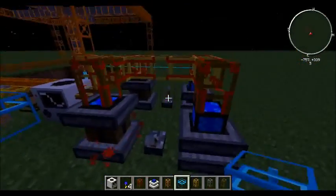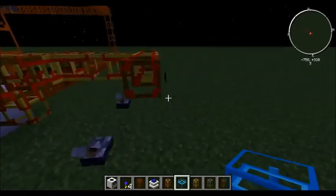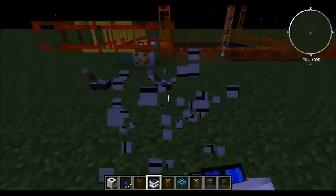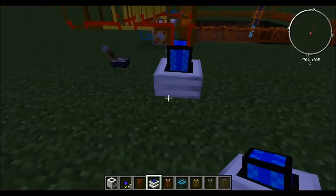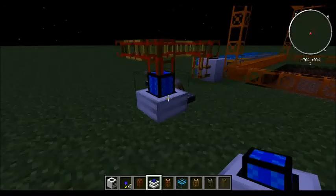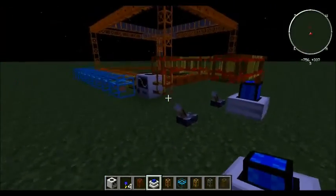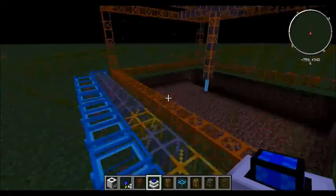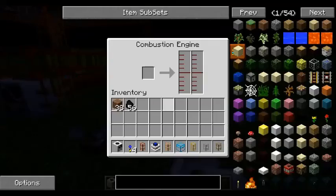So that was the cheap way. Now we're going to go on to a little more expensive way. By the way, you can also use combustion engines. Combustion engines are a little tricky because you have to put lava in there, and then you have to put water in there to cool the lava down so it doesn't go boom. You do not want to leave these combustion engines running.